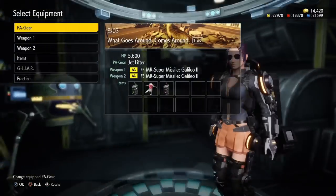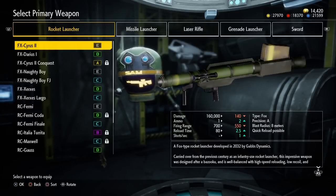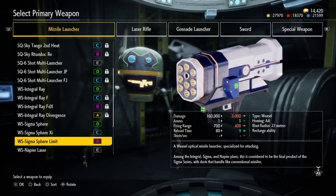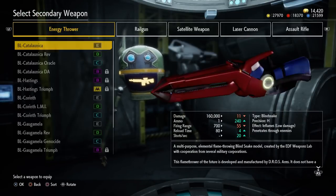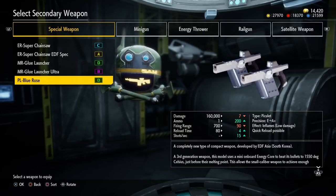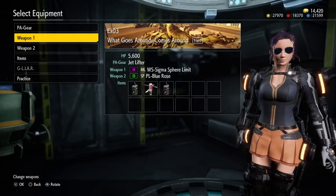Take the jet lifter, and equipment-wise I want to take the missile launcher that I love. I might just take the good one because I can fly — I won't have to worry about getting hit as much. And then I'll take the dual pistols. I unlocked them, let's give them a try. They're a little bit weak, but I'm playing on hard only, so it should be fine.